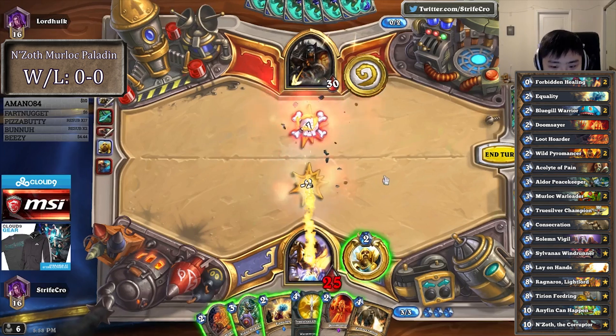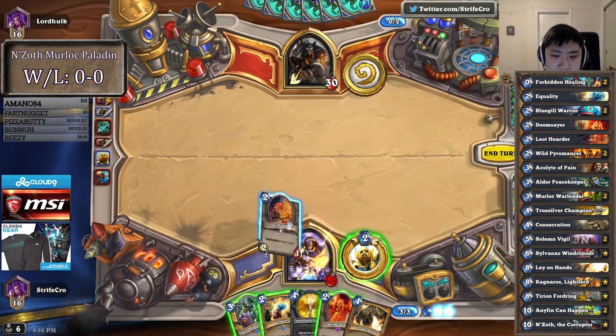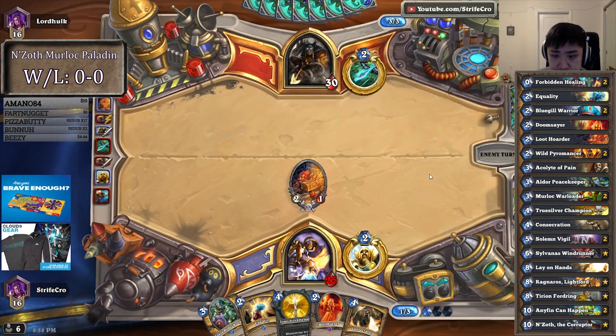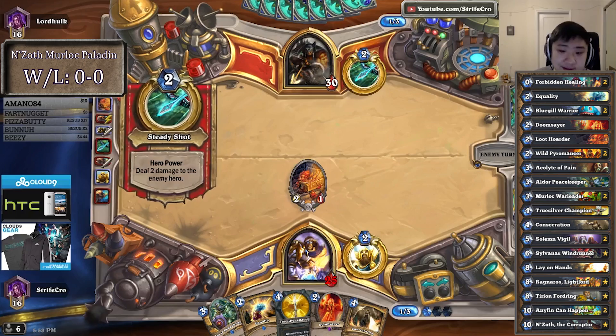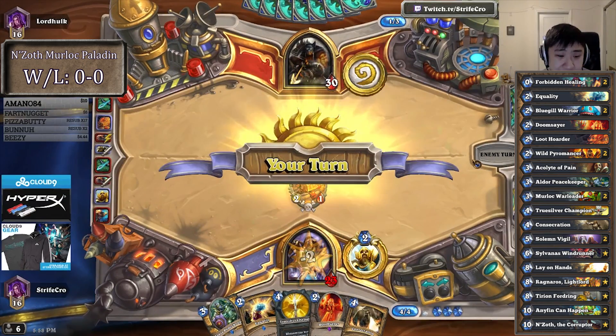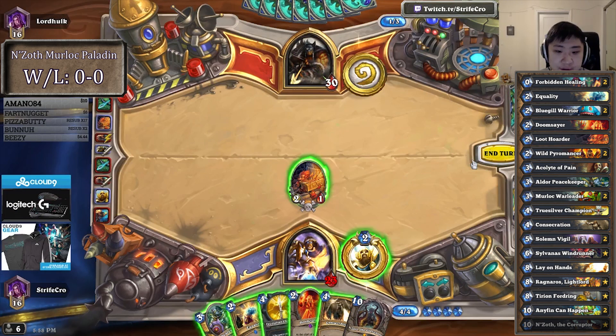He actually just hero powered anyways, so he probably has no 2 or 3 drop. Is Light Lord replaceable? I would replace it with a 2nd Light of Hands — in fact I'm not even sure what's better. I think maybe 2 Light of Hands is even better than 1 Light of Hands, 1 Light Lord, at least for the Murloc version, not for the normal version of N'Zoth Paladin.